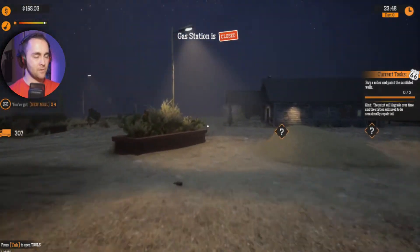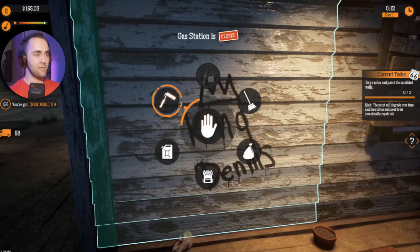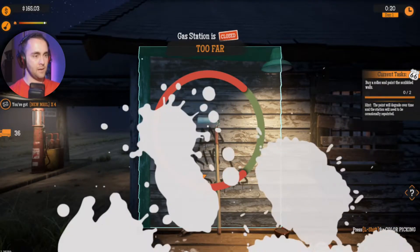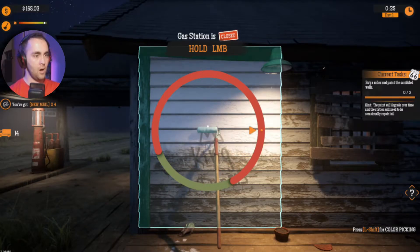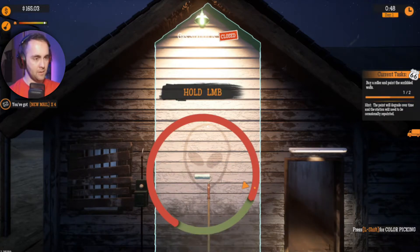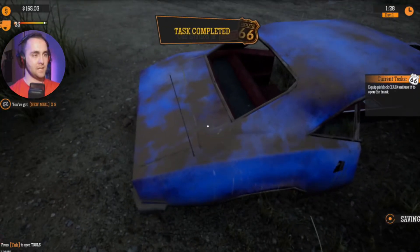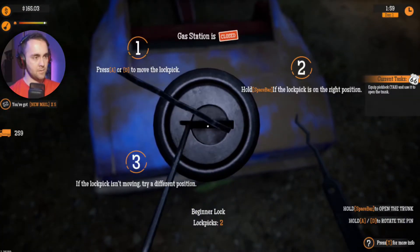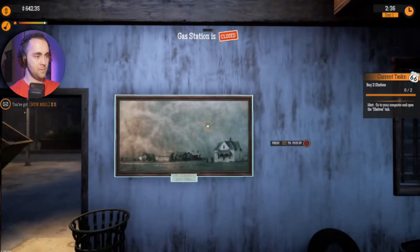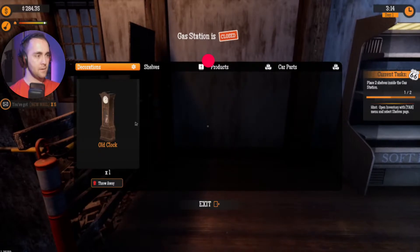I've got to deal with vandals too while managing a whole gas station by myself! A paint roller — okay, what do I do? I've got to hold left mouse button — it's actually a lot harder than I thought. Find the right tool to break into the car trunk — conveniently it's right next to the trunk. Got it! Dust Bowl painting — hang the Dust Bowl painting inside the gas station. That's an actual quest — bam, perfect!